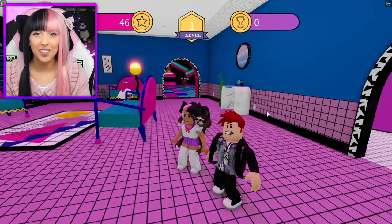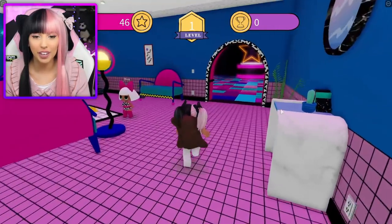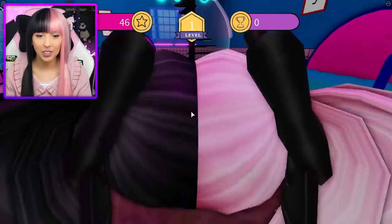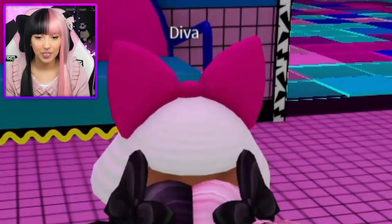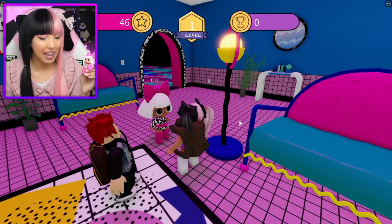This looks exactly like the real LOL Surprise dollhouse. It's like an exact replica. Isn't this so cool Kyle? This is so cool. Right next to me is actually one of the LOL dolls and this is D.Va. She is so cute. I love her outfit. I love that bow. That bow is amazing. LOL sent me a real life D.Va and she looks exactly the same. How cool is that? I have a real one in my hand and then a virtual one on the game. I love her little bow.